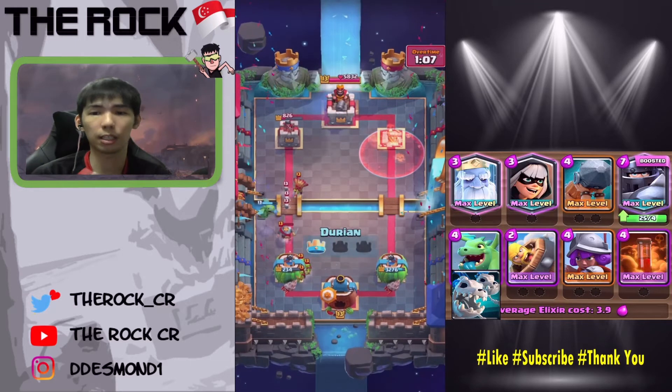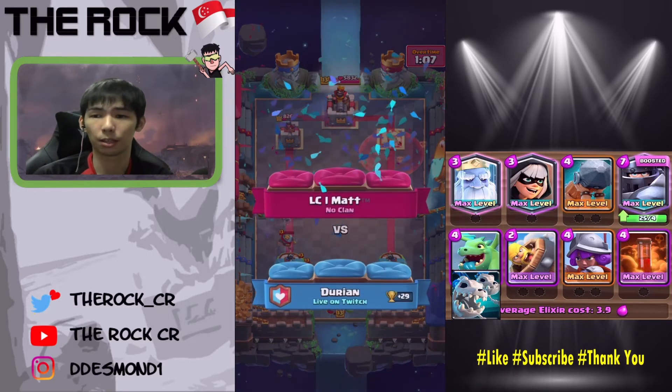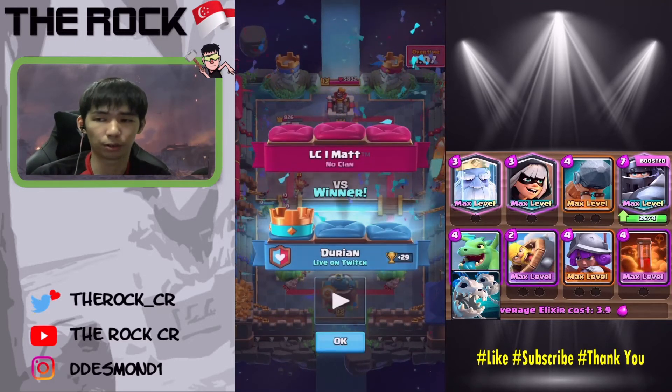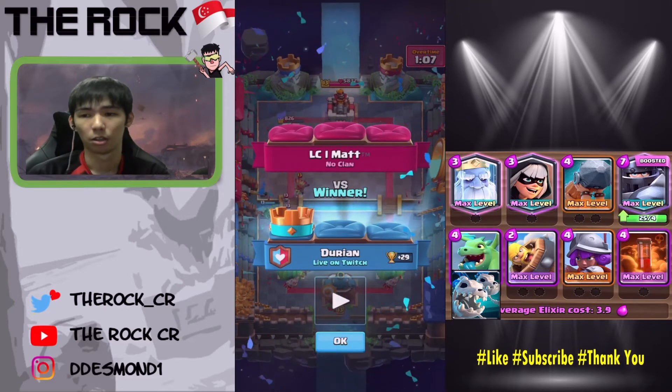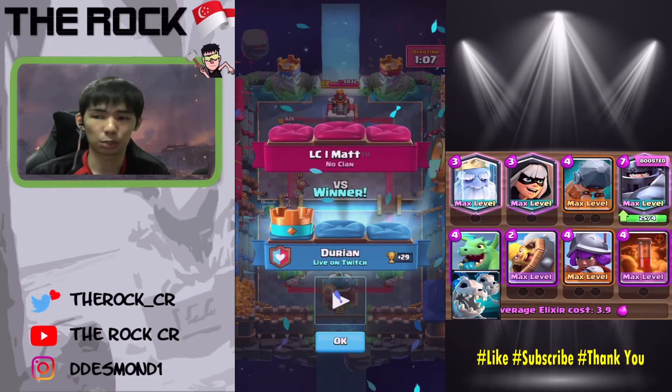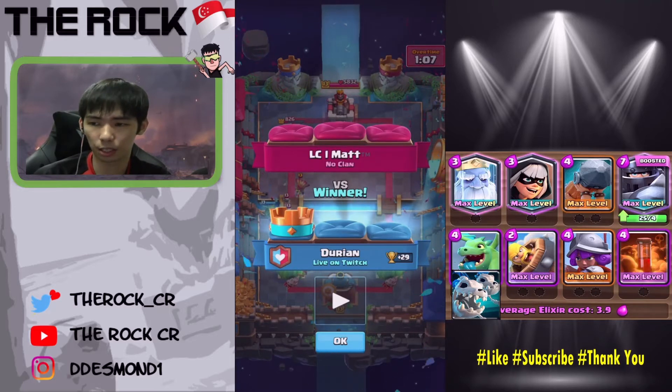The key that won this game is actually the Mega Knight in single elixir, because in double elixir it gets pretty rough — especially if he has an infernal tower, because you have no reset for the infernal. Once they are out of cycle with their ground troops, that's when you can go in.